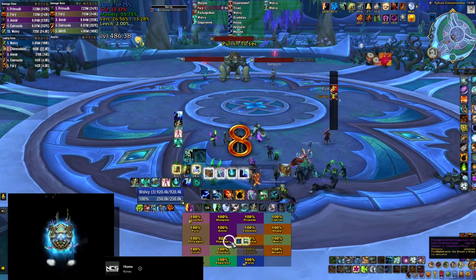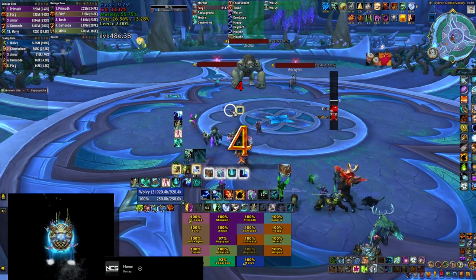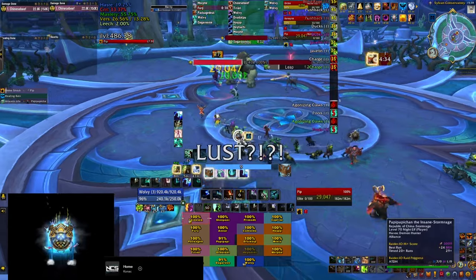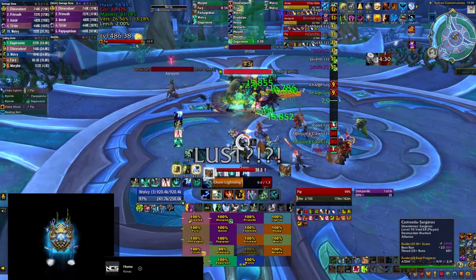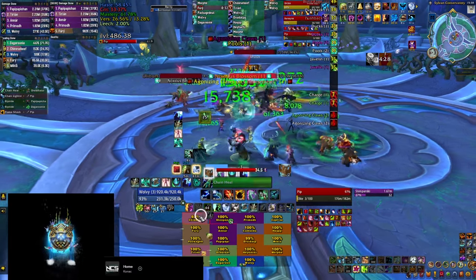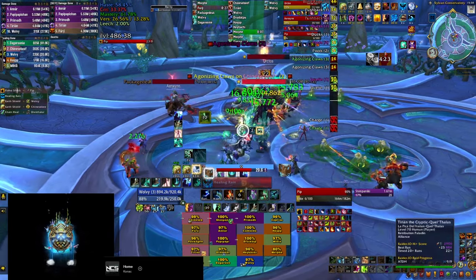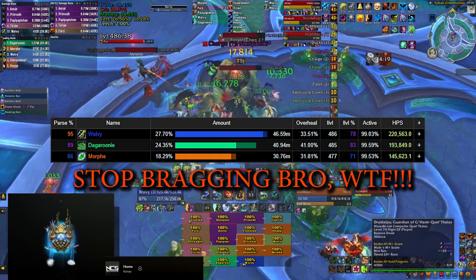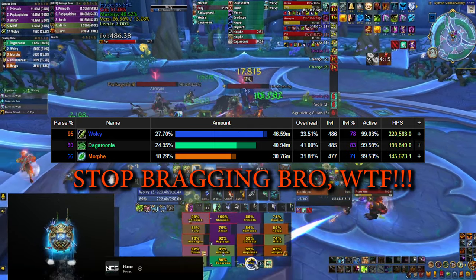Ladies and gentlemen, better late than never, I decided to update my Restoration Shaman healing guide for raids, as quite a few things changed since my last guide for the last tier. My guild fell apart so I'm not hardcore raiding this tier, but I went into a heroic pug and managed to get quite good results with the build and the skills I'm going to show you in this guide, including a 95% parse on the heroic Amirdrassil fight.